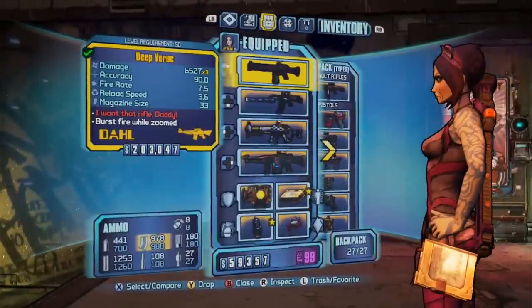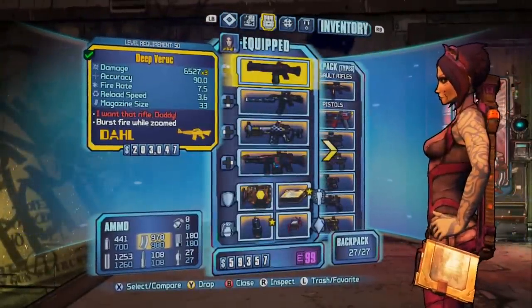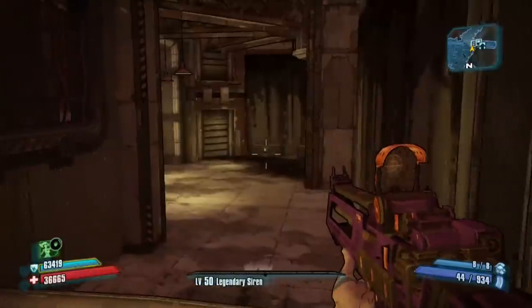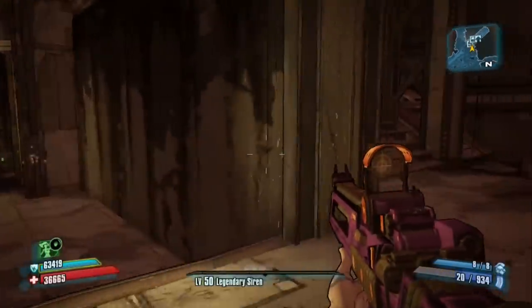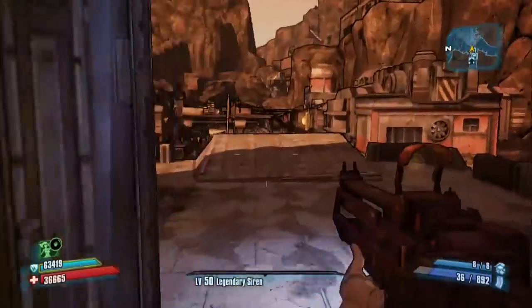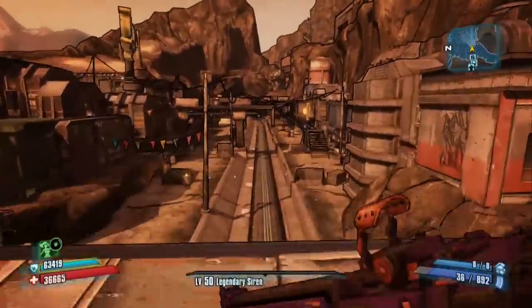To start off we have the Verruc, and as you can see it's a x3 assault rifle. Interesting single fire — you can see how we have three distinct bullet patterns going out, and it's fully automatic as well. And when scoped in we have the same series of bullets, but it will fire in a burst fire type pattern.